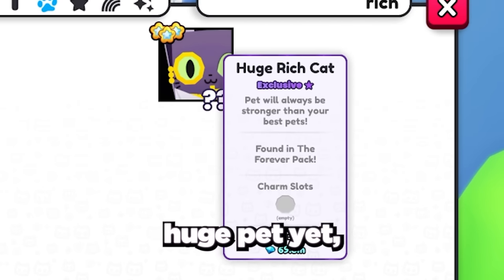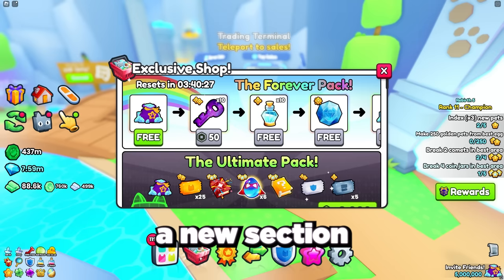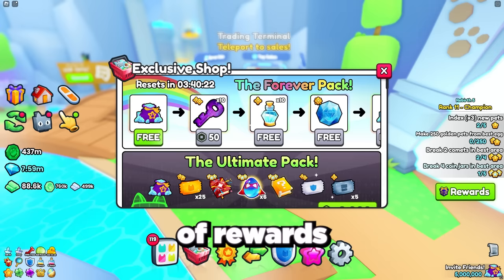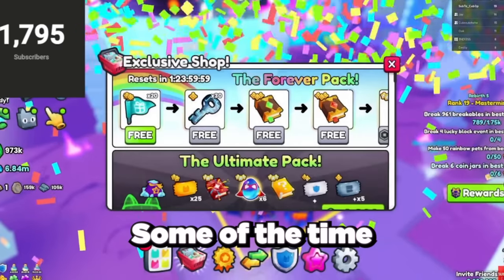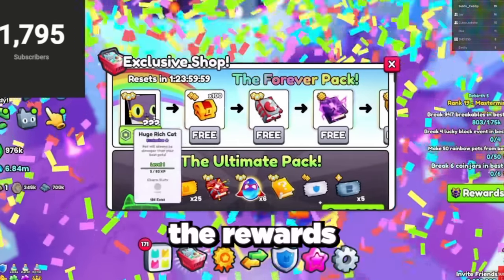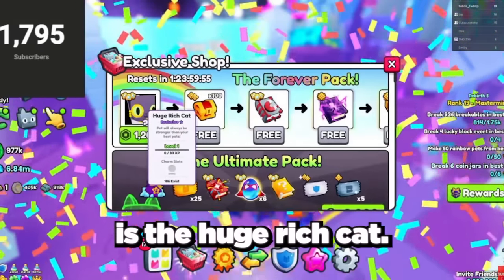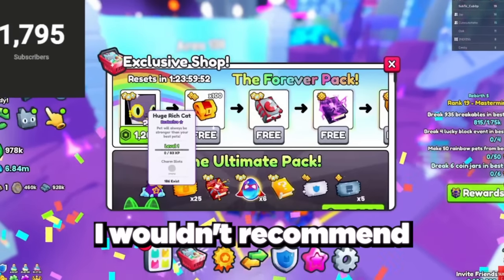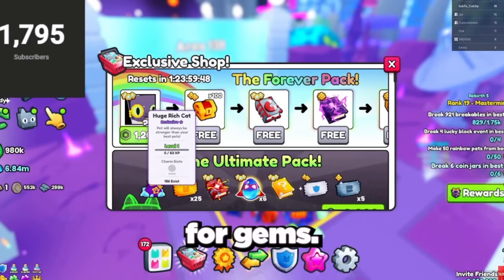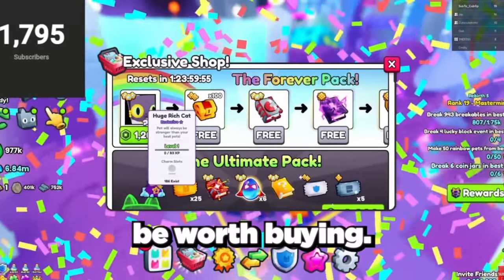Next up is probably the most pay-to-win huge pet yet: the huge rich cat. In this new update, a new section in the exclusive shop called the forever pack was added. It contains an infinite number of random rewards — some free to unlock and some costing Robux. One potential reward that can generate is the huge rich cat. Unless you have a lot of Robux, I wouldn't recommend trying to get this pet from the forever pack; I'd just buy it in the trading plaza for gems. But if you get very lucky and the huge rich cat appears as an early reward, it could be worth buying.